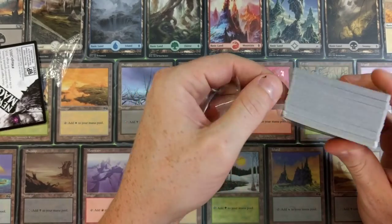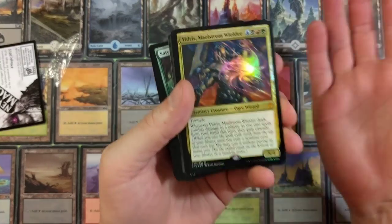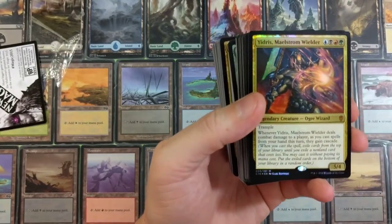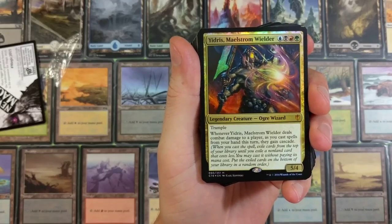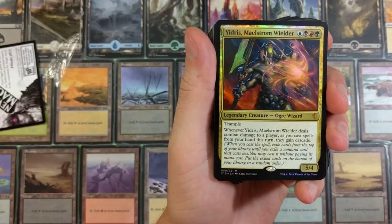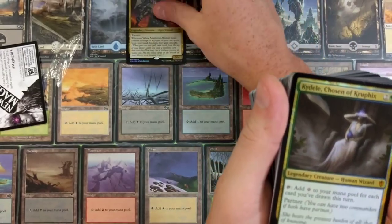Don't go out and shake all the freaking cubes, guys, because you're damaging the product — someone else is gonna go and purchase it. Don't be a dick. If you want to know if there's something valuable in it, put it on a scale. Feel it in your hand — if it weighs a pound-plus you know you got a Commander deck. Very simple. Yidris, Maelstrom Wielder: legendary creature, Ogre Wizard. Trample. Whenever Yidris deals combat damage to a player, spells you cast from your hand this turn gain cascade.